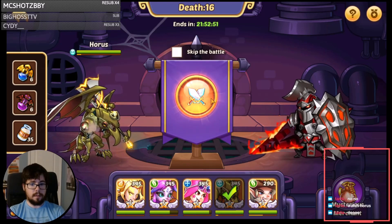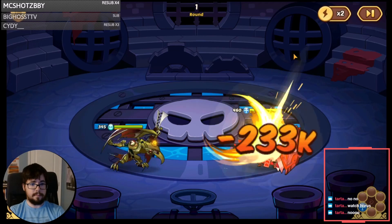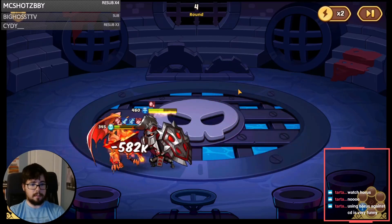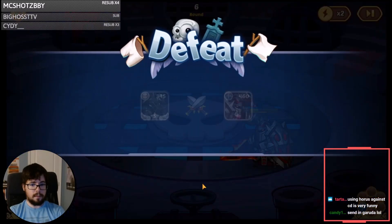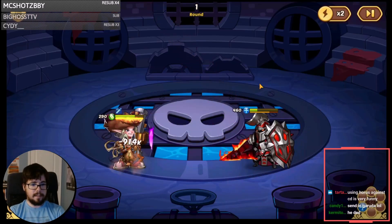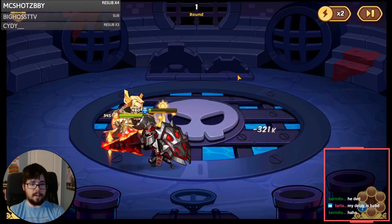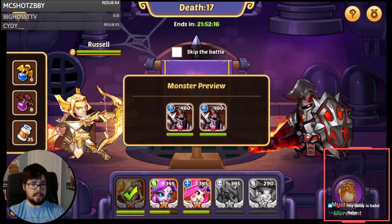I don't want to watch Horus fight Amun-Ra — it's a very boring fight. I don't think Horus can do Sigmund, can he? Oops. Can Garuda clean up his mess? Ha! E3 Garuda trash. That's fine — we'll get 100 energy on Siggy. There we go. There's all a setup to get Russ energy.